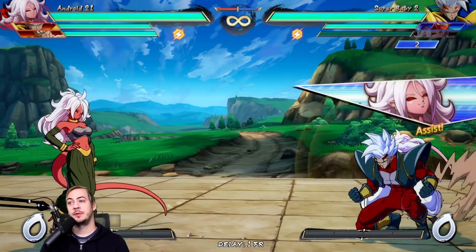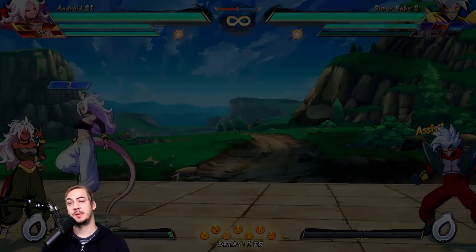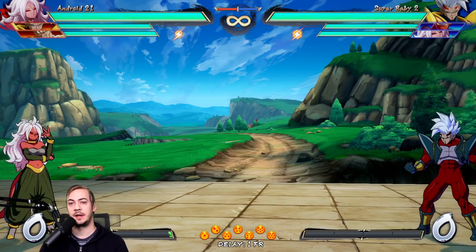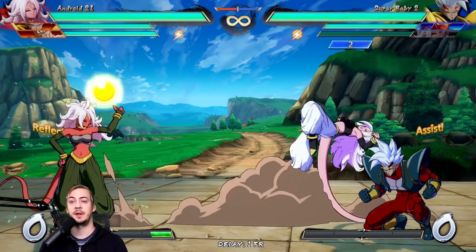We're also going to talk about how to deal with assists like Android 21 C assist and other C assists that track similarly, because these are really annoying — especially hers. Her C assist is just super annoying to get around, really annoying to block, has 50 frames of block stun. What are our options to deal with something like this?